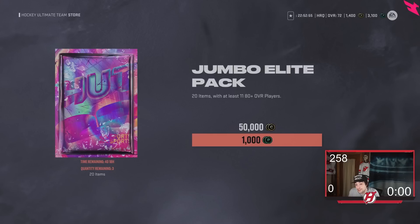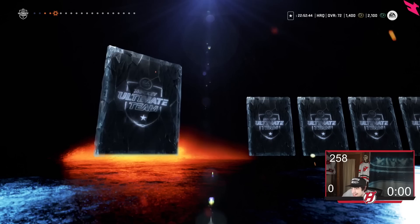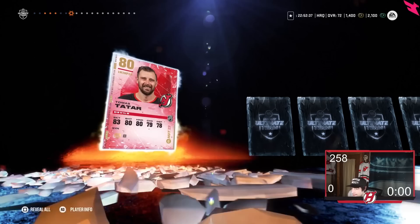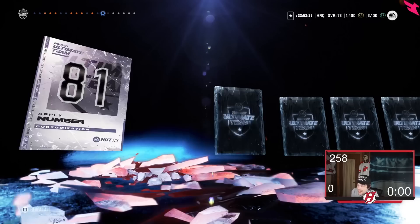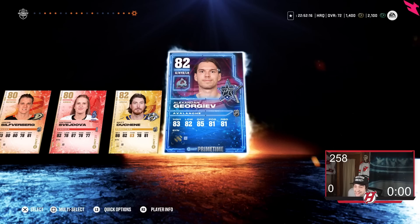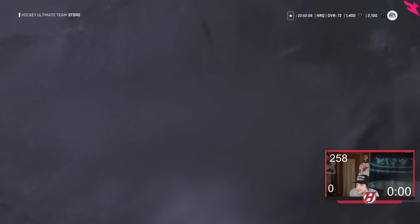That's very worth it 100%. Let's get into the Jumbo Elite packs now. I'm feeling really good regardless — our team's looking a lot better. I mean of course it's looking better, it was a bronze team to start. A jersey, celebration, Joel Farabee. Brodsky's not bad — 83 overall, we'll take that. Lashoff. JVR. Give me like an icon or something, give me a Lemieux. It's Jacob Silverberg. Shane's not bad. We got a primetime card — not bad, we'll definitely take it. Feeling pretty good about my pack luck. This is a good way to start NHL 23 for me.